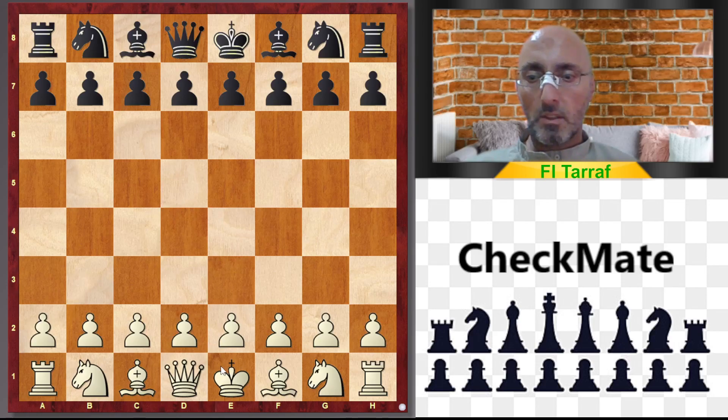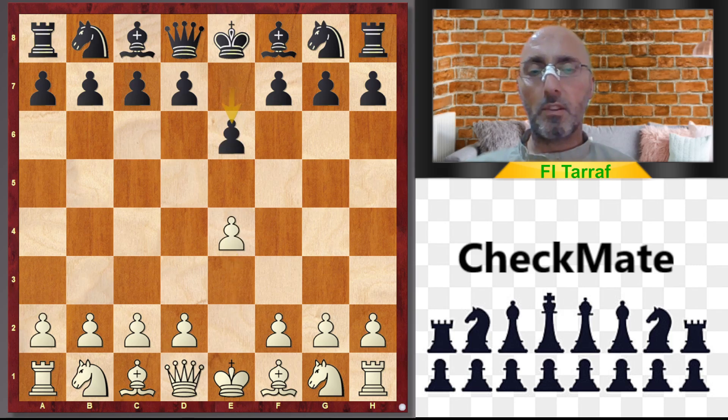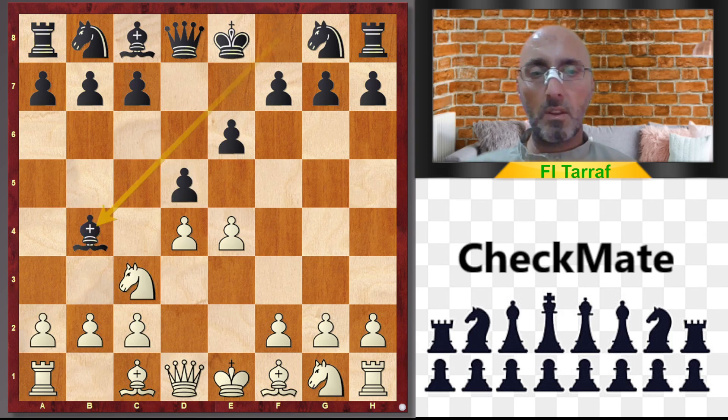Welcome to a new video and a new trap. The game started with e4, e6 — the French Defense — d4, d5, Nc3, Bb4, and e5. This is the main line.